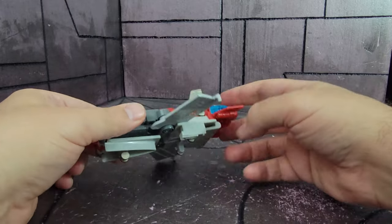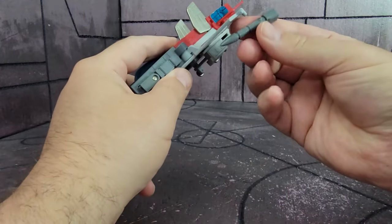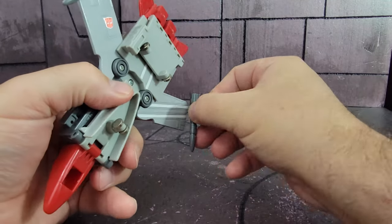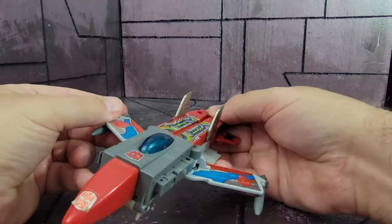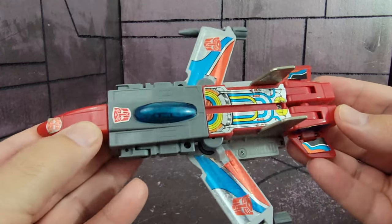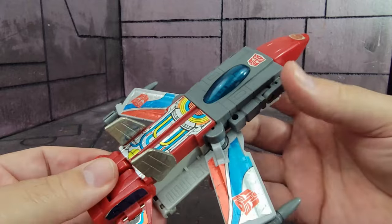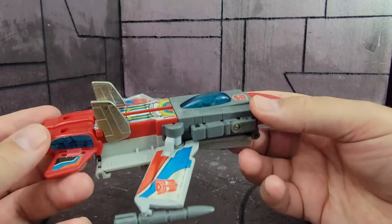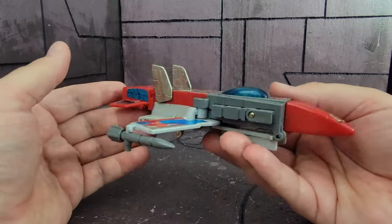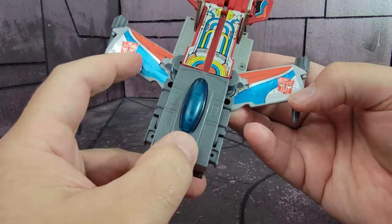Take his missiles and just go ahead and stick those right there — pegs on either side of his wings — and there you have a fighter jet mode. Now the fighter jet is very loosely a jet; I don't think this even really tries to be a jet. You have a cockpit, you have a nose, and you have wings, and I think that's all that was needed for this. It's not a very good triple changer at all — it looks terrible, but again it has that charm. You can see an Autobot logo, which is upside down on this one, and two big Autobot logos on the stickers on the wings.